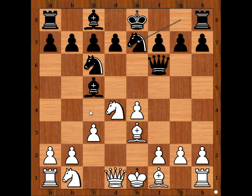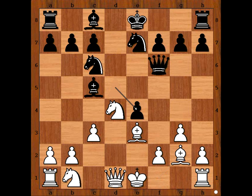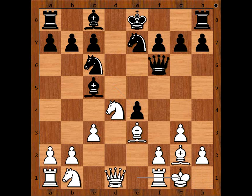Bishop to c4 is the most played move in this position. Maria Muzichuk played g3 in order to develop her light-square bishop to g2. D5, Bg2, dxe4, and both players castled kingside.